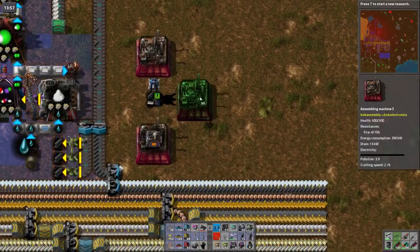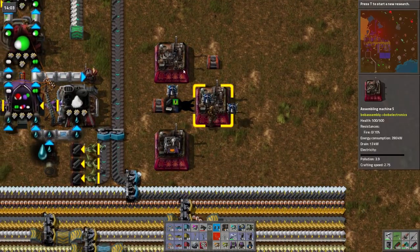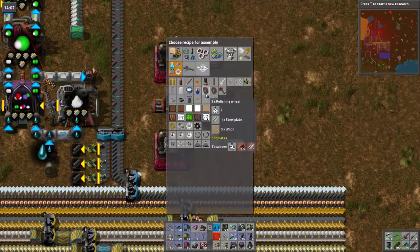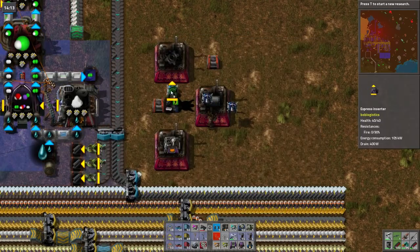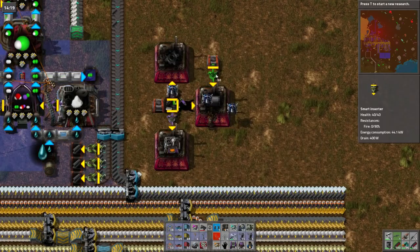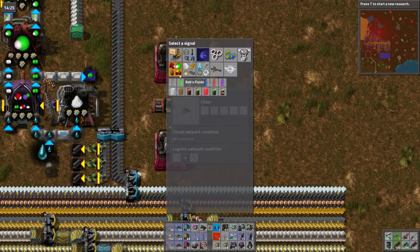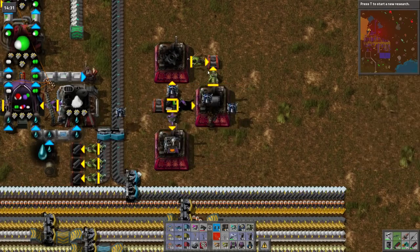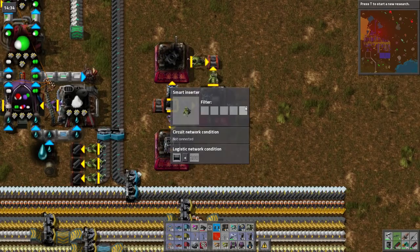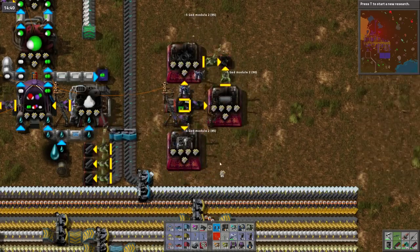You're gonna be there, you're gonna be there. Pass provider there, pass provider there. You're gonna be making these, you're gonna be making these. Only pull out when there is less than 200 of those, and you only pull out when there is less than 200 of those. Plug it all in, god module everything.